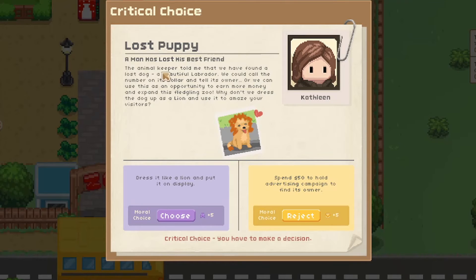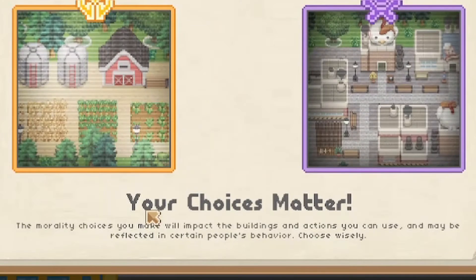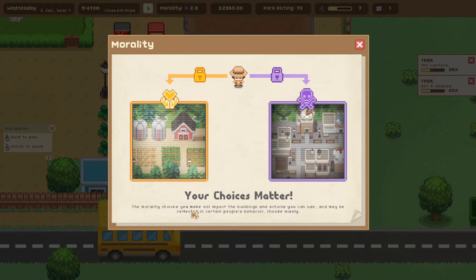Lost puppy event! The animal keeper found a lost dog — a beautiful labrador. We could call the number on its collar and return it to the owner, or use this as an opportunity to earn more money. Option one: spend $50 on an advertising campaign to find its owner and gain 5 golden morality points. Option two: dress it up like a lion and put it on display, earning 5 evil morality points. I'm going to go with the evil morality and see where it takes us.